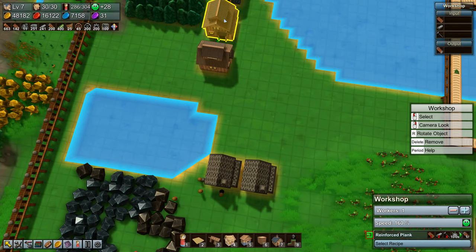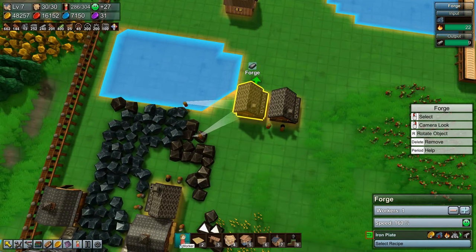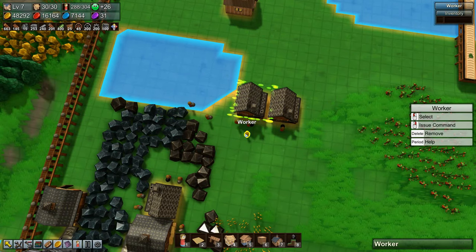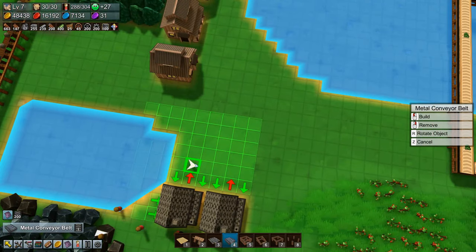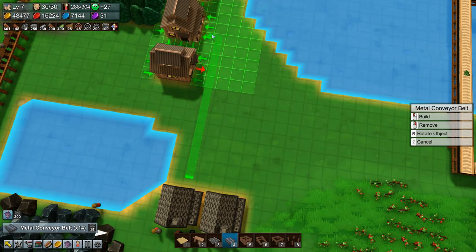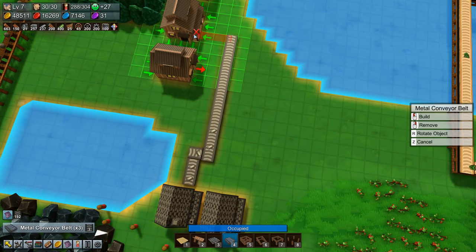We need that stuff to go over — both of these need iron plate. Let's stick a couple more people on the iron plate. And then if we put a metal conveyor belt in here... actually that won't work. We're going to need to come over a little bit there, and then this one comes up this way and goes in.